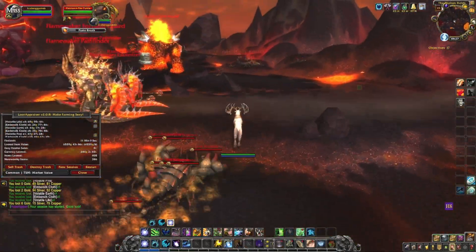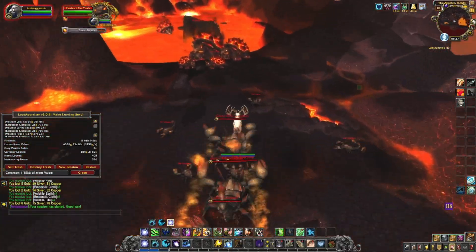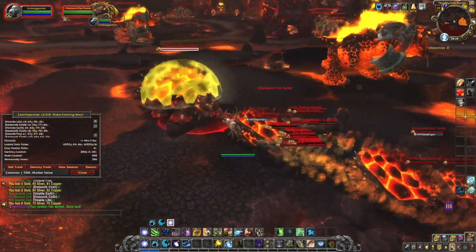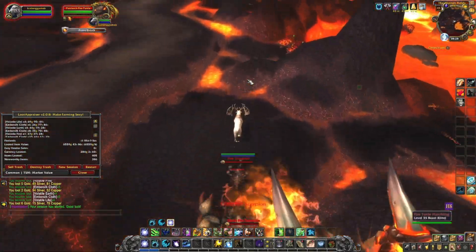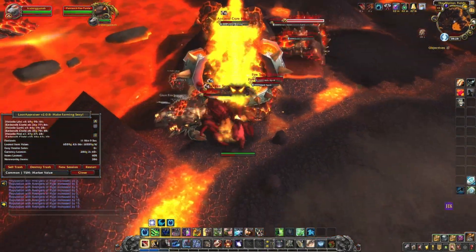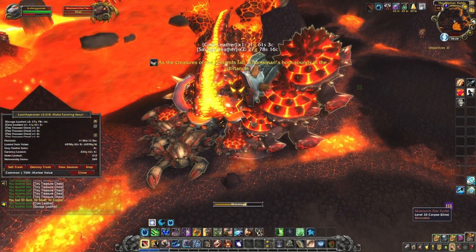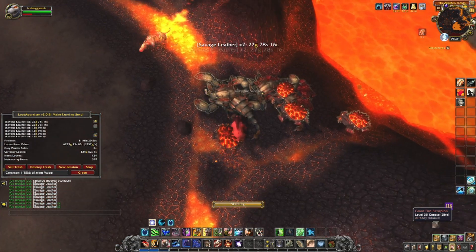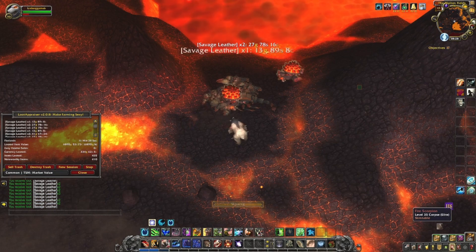Coming in at number nine is my Firelands skinning farm. I made a lot of gold on this, obviously before the region-wide auction house. It's still probably worth it — the leather is sometimes worth it, you just have to catch it when the price is good. Make sure you pay attention to whether you're doing heavy or regular savage leather, and of course the Potion of Treasure Finding makes it still worth it because you get all the volatiles, some pyrite, and some gold from that. Still worth it, but not nearly as good.